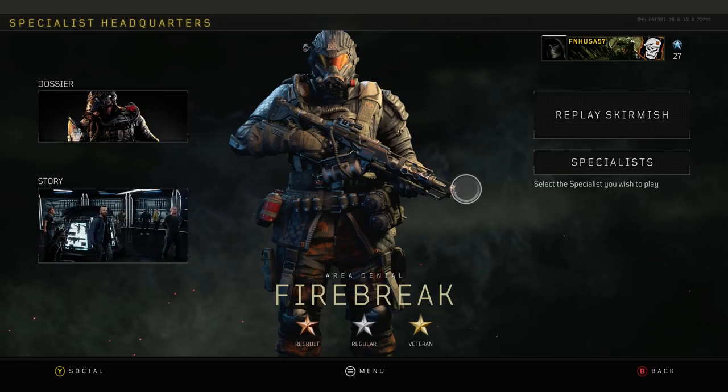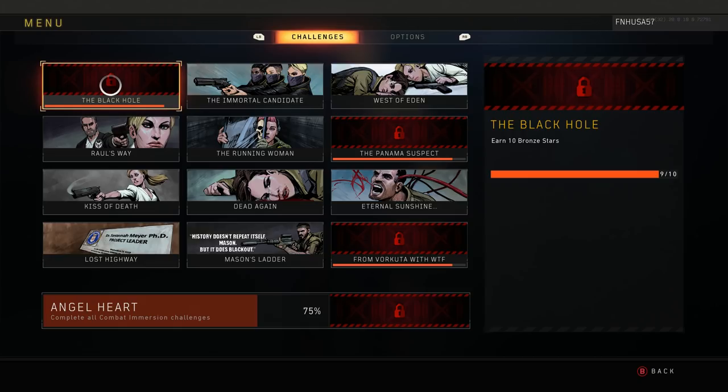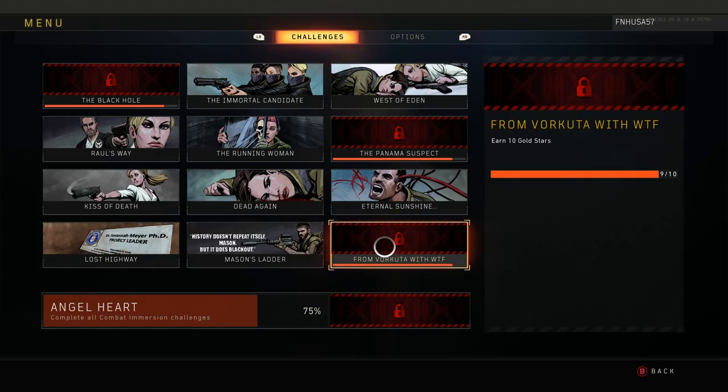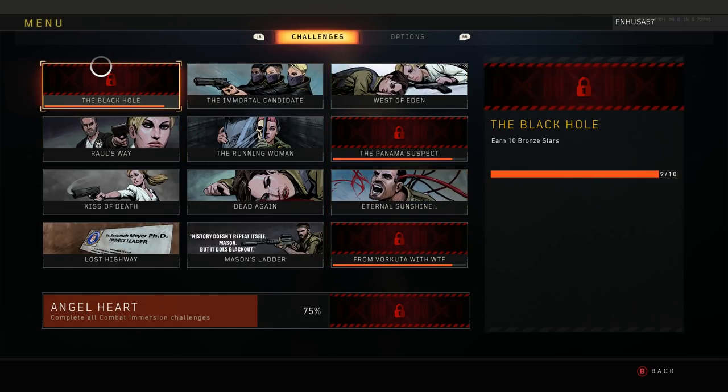Now for the Sleuth achievement: open up the menu and you will see the progress for all of your challenges. You are going to have the Black Hole, Panama Suspect, and a few others. These are related to the stars, and if you've been following my guide, by the time you do the last specialist and get the last star, you will have 100% of these challenges completed, thereby having all the dialogue.